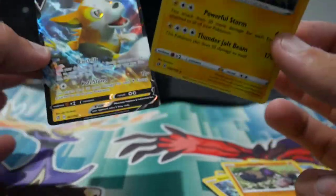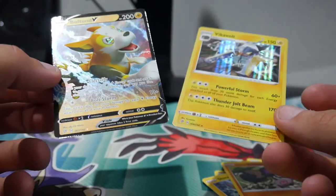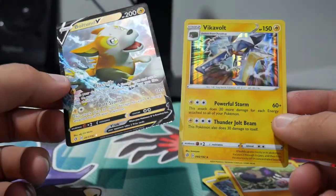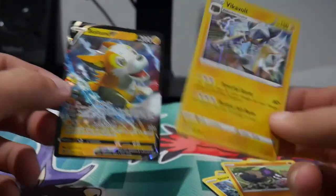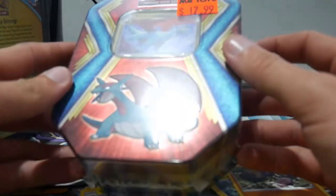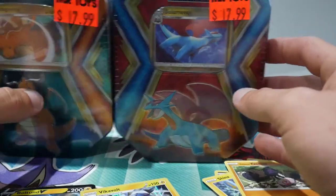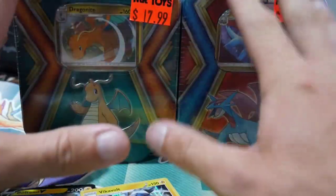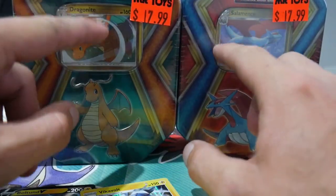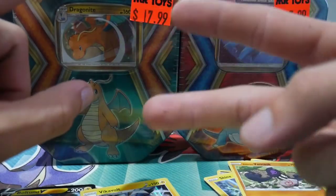This is really difficult — I'm used to EXs, then GXs came out and I wasn't even used to them, and now Vs have come out, and it just keeps getting more confusing. But anyways, we have these Dragonite and Salamence tins to open next — they have three packs in them. We will open those in the next episode. Hopefully you guys enjoyed — let me know in the comments what you want to see. Can't wait. Peace out.